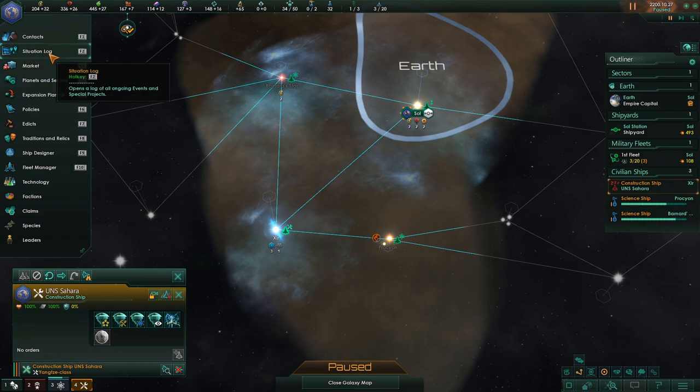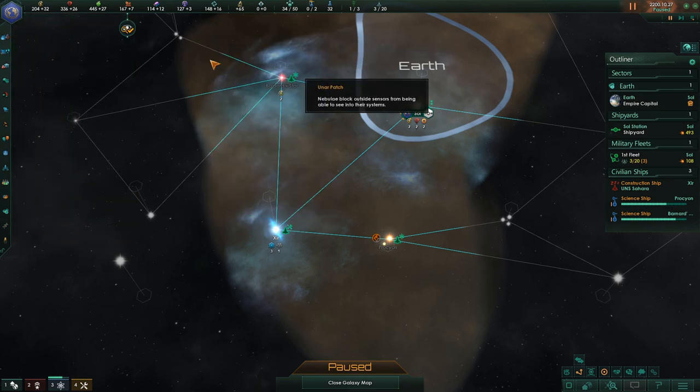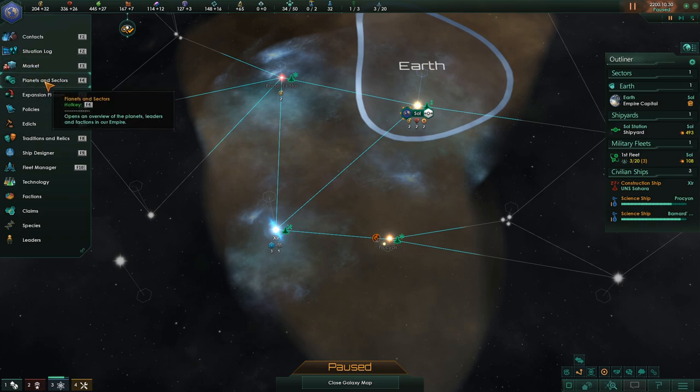What do we have over here? Contact situation log. Bring our monthly alloys surplus up to at least 12 per month — well, it seems like we've hit that. Markets, planets, sectors, expansion plan, or policies.